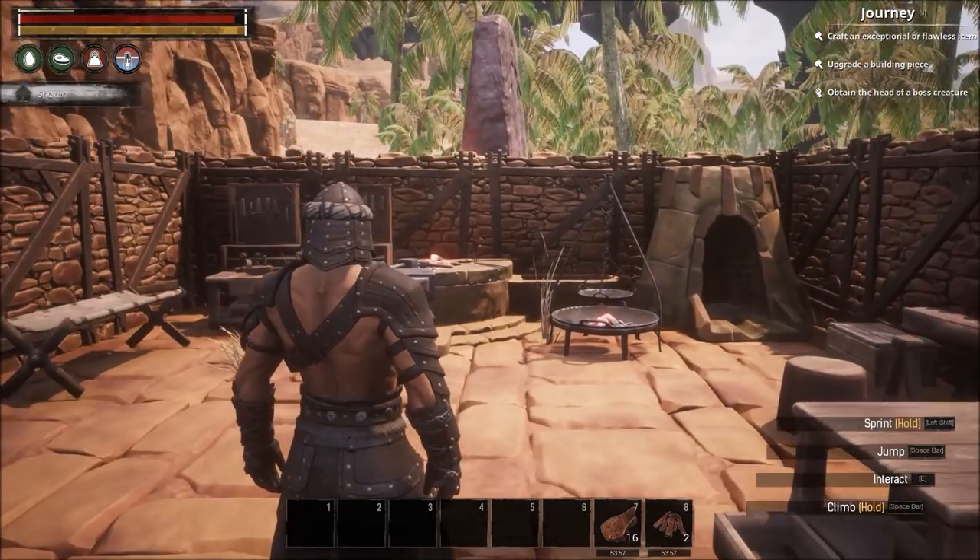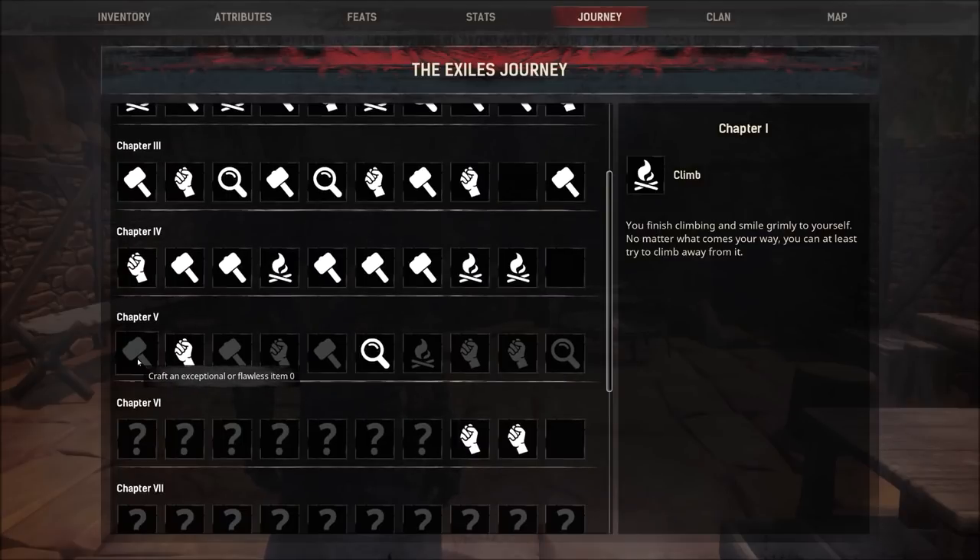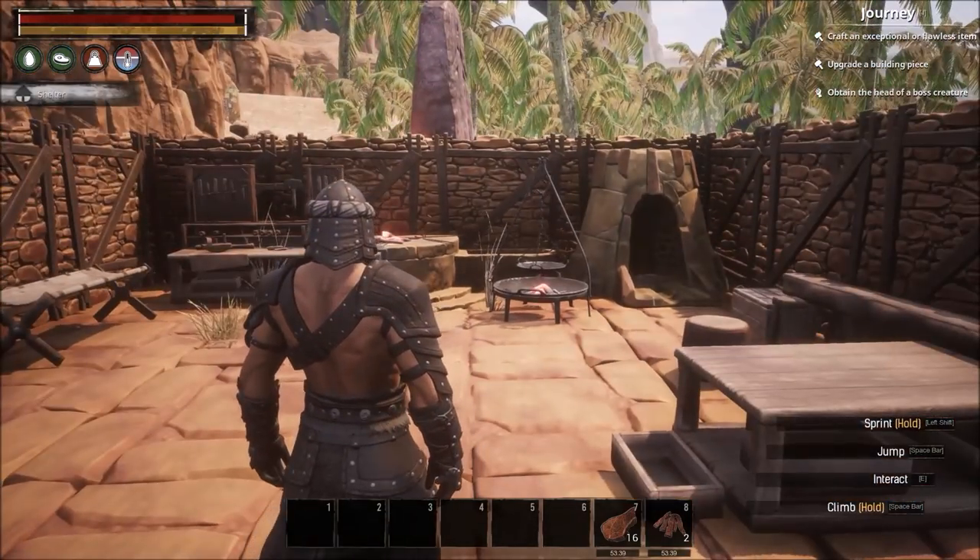Alright, so what do we still have left in chapter five? In chapter five we have: craft an exceptional or flawless item, upgrade a building piece, obtain the head of a boss creature, ride an elevator, decorate yourself with more paint, fire a trebuchet, combine orb effects, and climb the Tower of Bats.